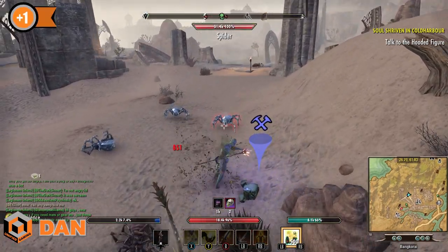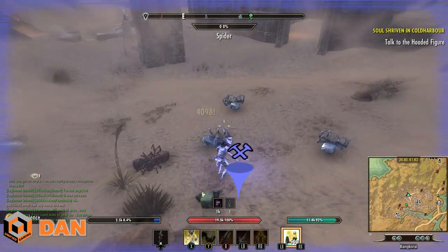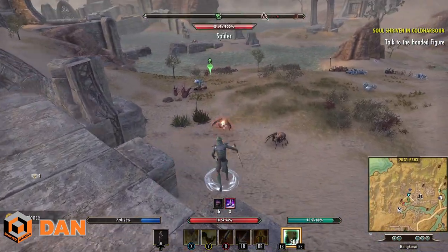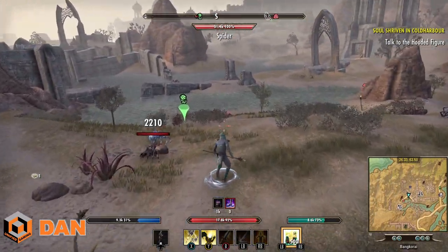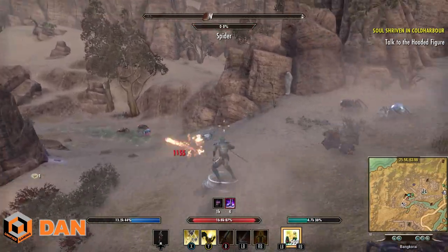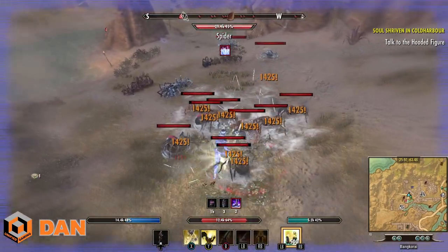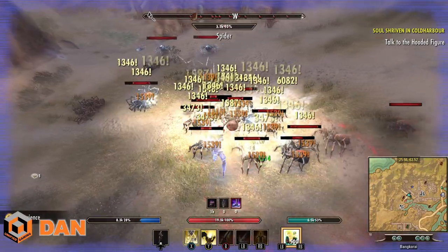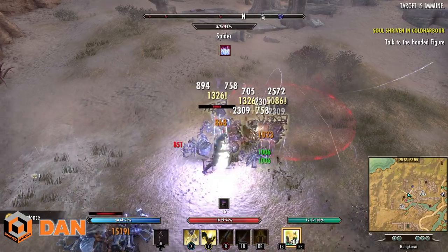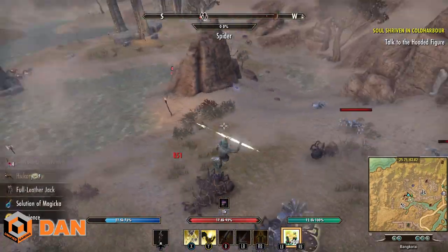You can also throw out heavy attacks between pulls. At this spot you'll gain roughly half a level per lap. Once they're dead, move to the next group — you can also light attack as you run around to maintain XP. My 2H skill leveled up even though I haven't actually used it at all, which shows how effective this method is. Use an AoE ultimate if you have one — as Templar use your Spear, Sorcerer can use Negate with Suppression Field, Nightblade use Soul Tether.